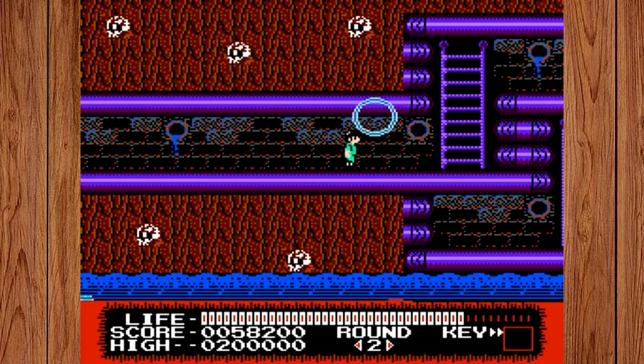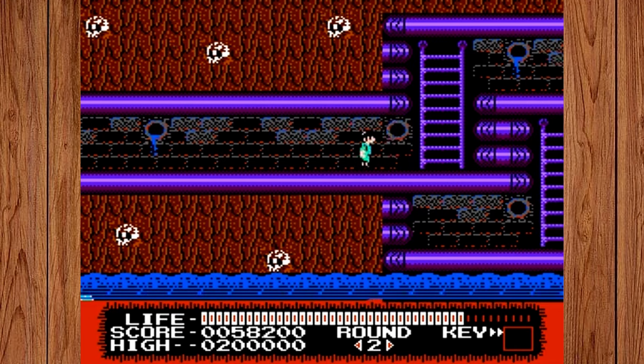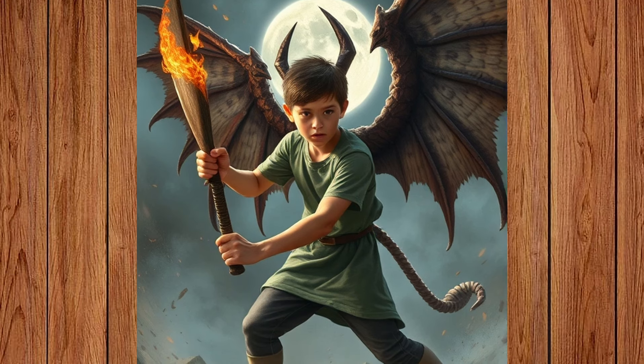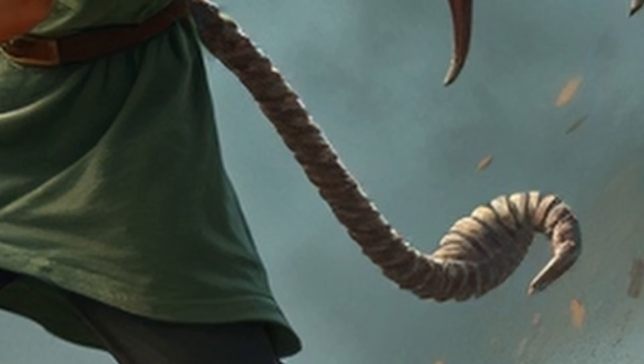The answer is Monster Party. In Monster Party, you play as a boy who wields a bat and can transform into a winged monster. The AI did a great job here with the prompt: a boy wielding a bat can transform into a gargoyle-like creature. The flaming bat is a nice touch, although the tail has a knotted phone cord look to it. Still a solid image.